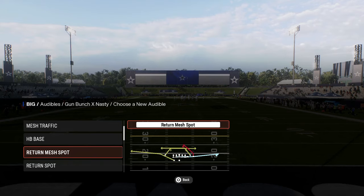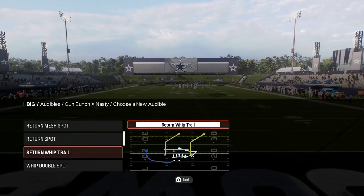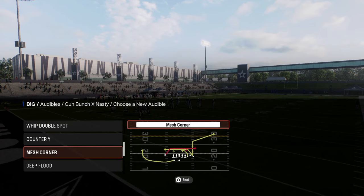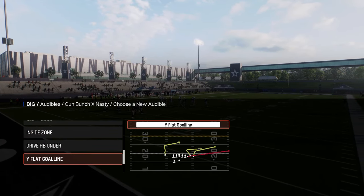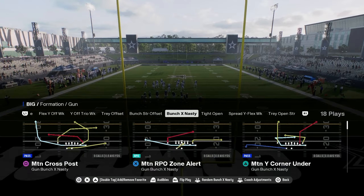It really opens up a lot of things for us offensively. There's a return motion you can do — Return Spot would probably be Return Whip Trail. There are a lot of crazy plays in this formation and I think we're going to go with this Return Whip Trail play.